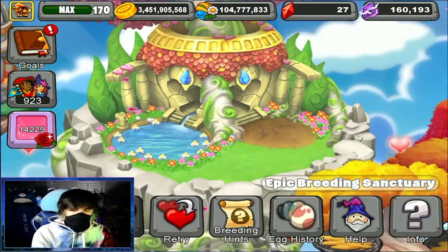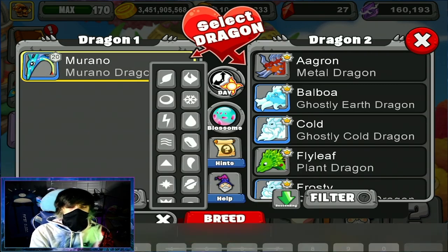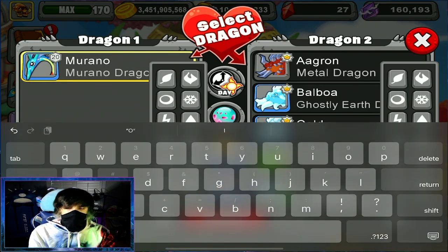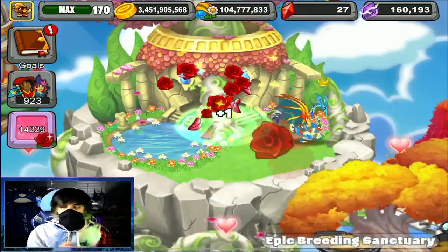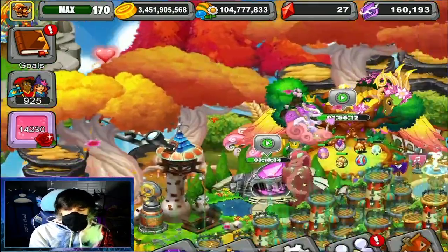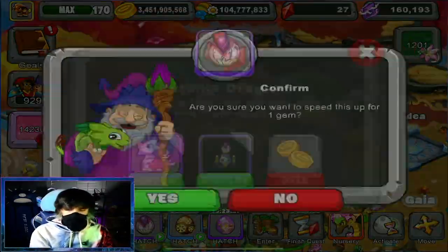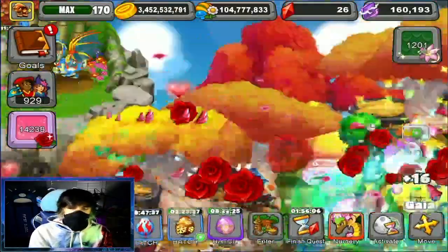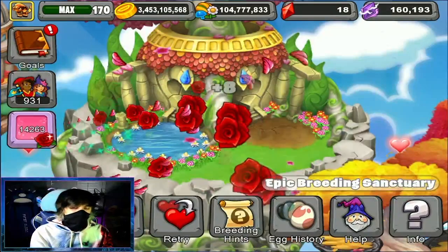We will need the Murano Dragon with the Rose Dragon. We are looking for 1 day, 3 hours, and 12 minutes because we're on an upgraded breeding cave. We didn't get it that time, so let's clear some area because I know we can. Now we have an extra spot — let's try one more time. We'll gem this up, maybe one or two more.